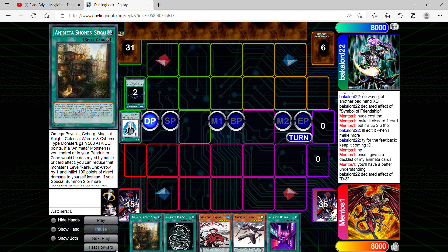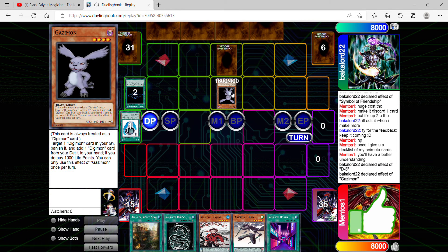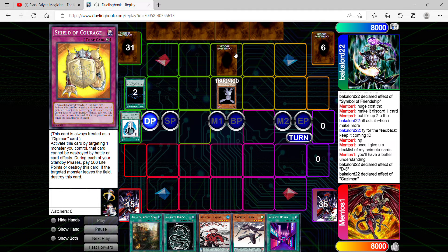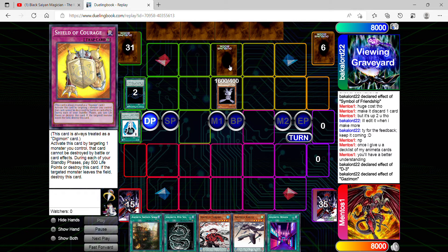He has an interesting card called Shield of Courage — this is his only play right now, which is very disappointing. I'm guessing his plan was to protect Gazemon, but he's trying to make his deck more balanced. You can respect a player who makes their cards less broken to be more playable, but at the same time it shouldn't prevent your opponent from playing Yu-Gi-Oh, and there are times where your deck needs to actually be able to compete.